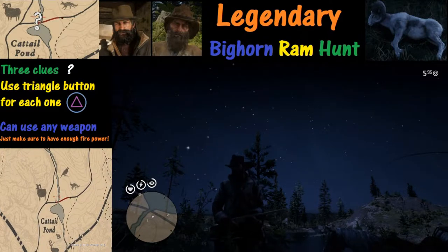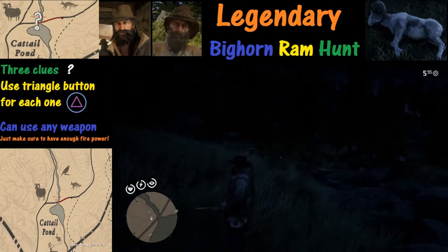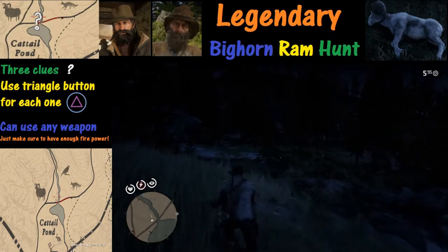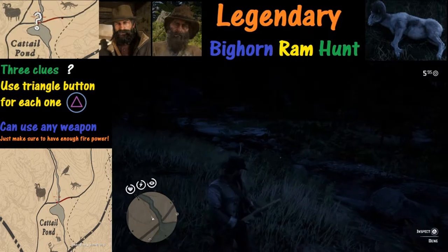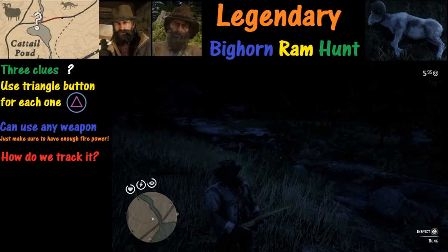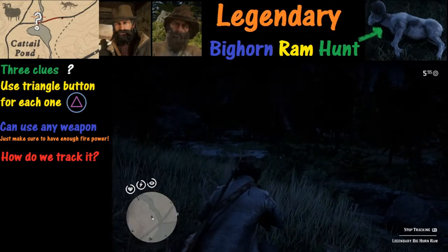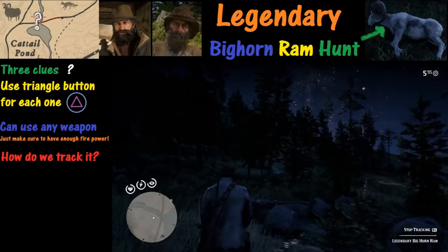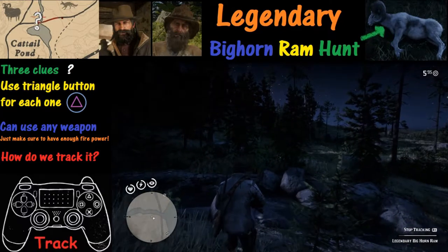For the first clue we are going to go up to the white question mark on our compass right there and take a look. We're going to hold down the triangle button and inspect our first clue. What we are looking for is tracks, and the tracks are headed this way so we're going to follow that.